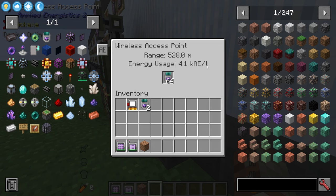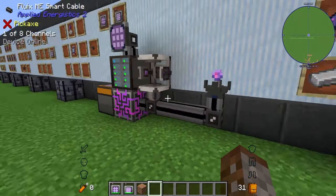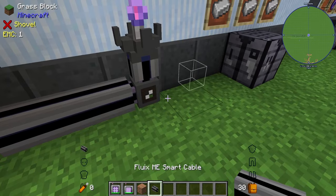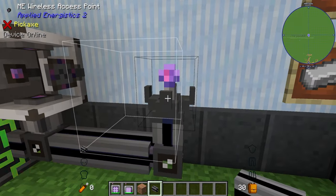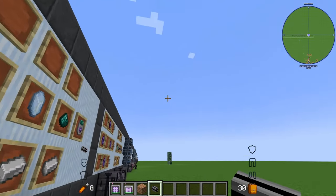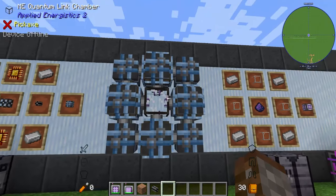The further range you need the more energy it uses. If you want to go further than 528 blocks, one option is to run a cable 528 blocks away and set up another wireless access point with its own boosters. The other option is to use quantum bridges.